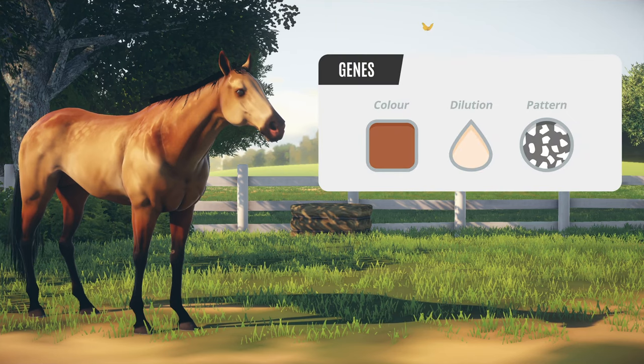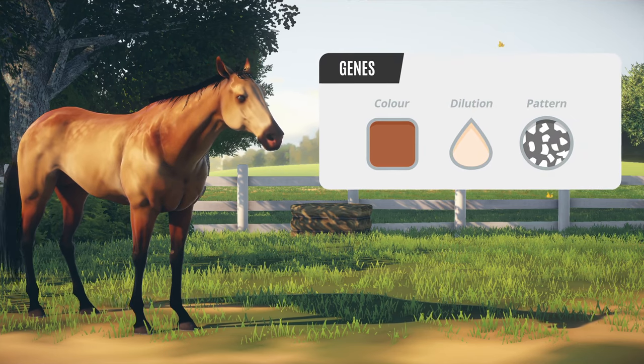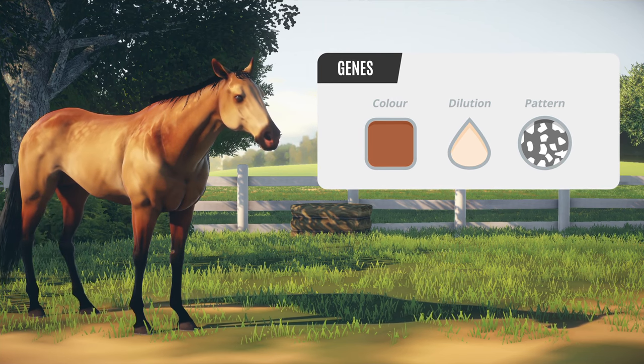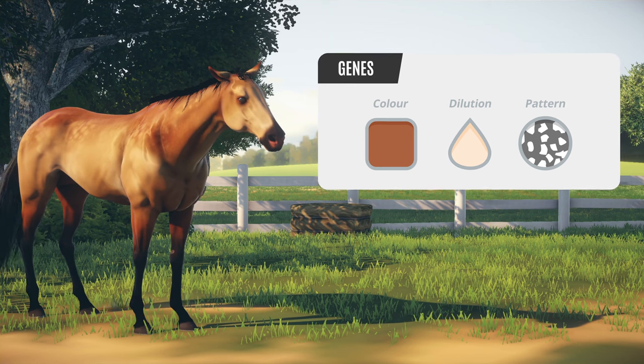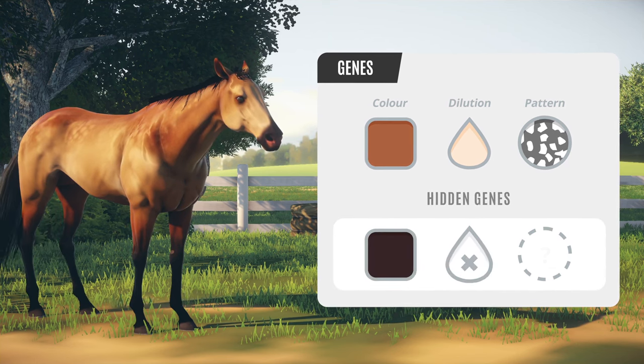Your horse's coat is determined by three traits: colour, dilution, and pattern. A horse has visible genes for each trait — these come through in their appearance. However, they also have hidden genes, which can be discovered through breeding or research.